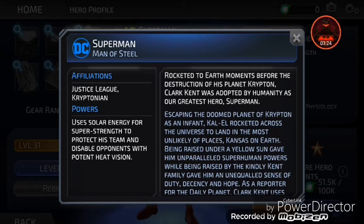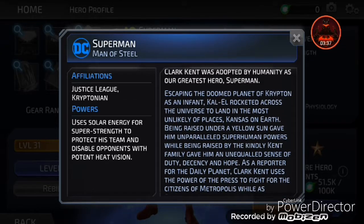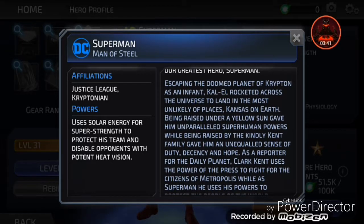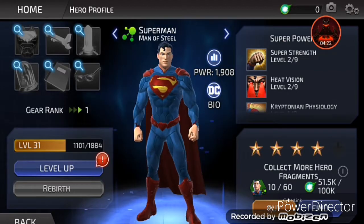Moments before the destruction of his planet Krypton, Clark Kent was adopted by humanity as our greatest superhero, Superman. Escaping the doomed planet of Krypton as an infant, Kal-El rocketed across the universe to land in the most unlikely of places — Kansas on Earth. Being raised under a yellow sun gave him unparalleled superhuman powers, while being raised by the kindly Kent family gave him an unequaled sense of duty. As a reporter for the Daily Planet, Clark Kent uses the power of the press to fight for the citizens of Metropolis. As Superman, he uses his powers to protect the people of the world.